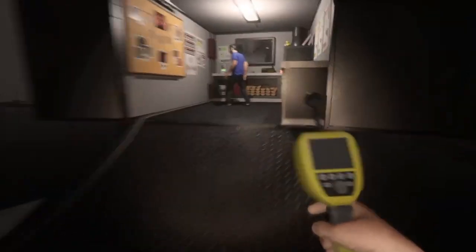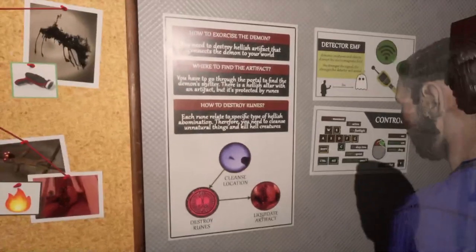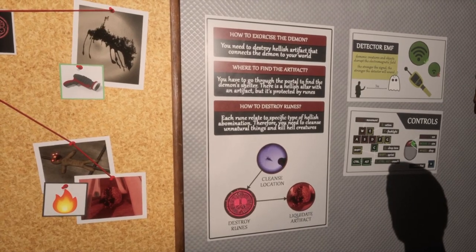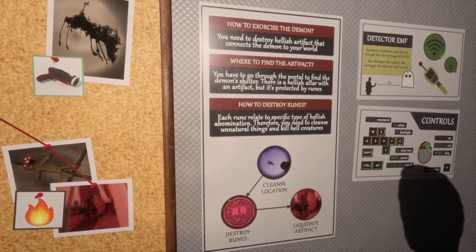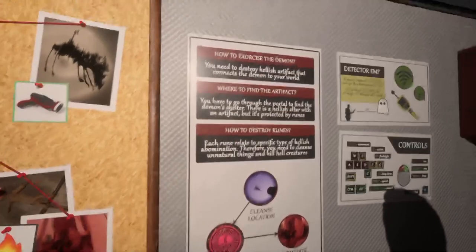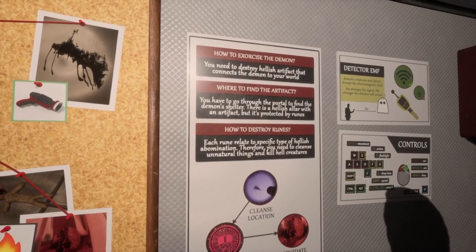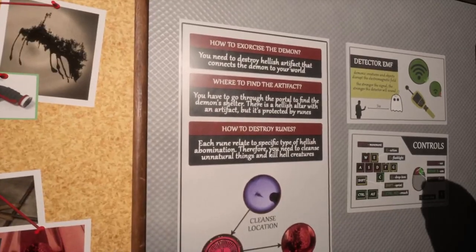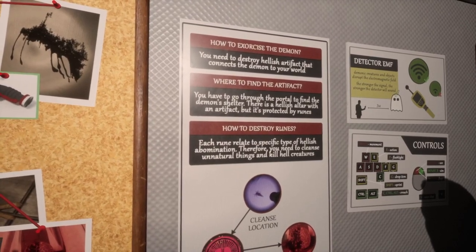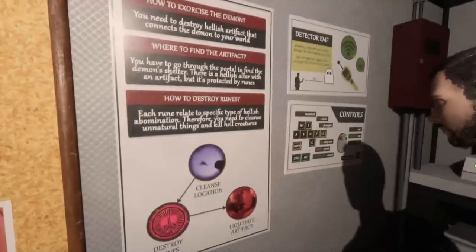Is there anything else we can grab? There's a little bit of a tutorial over here. What's it say? How to exorcise — how to exorcise? Is that misspelled? No. You destroy a hellish artifact that connects the demon to the world. Where do you find the artifact? You have to go through the portal to find the demon's shelter. There's a hellish altar with an artifact.